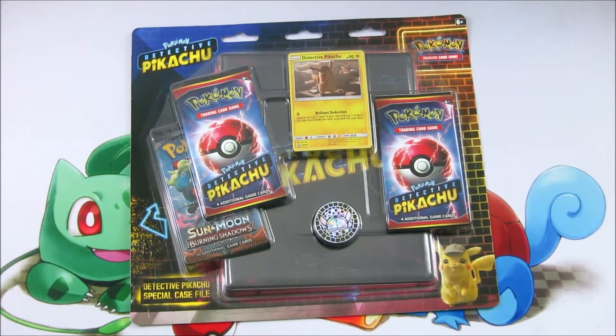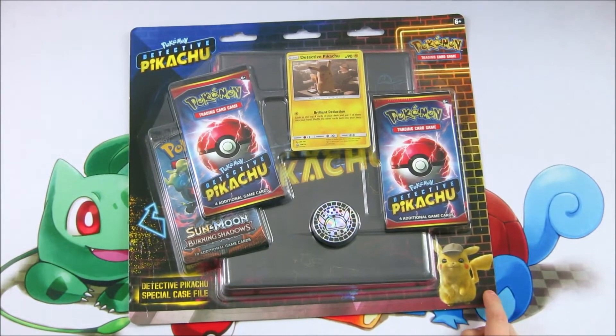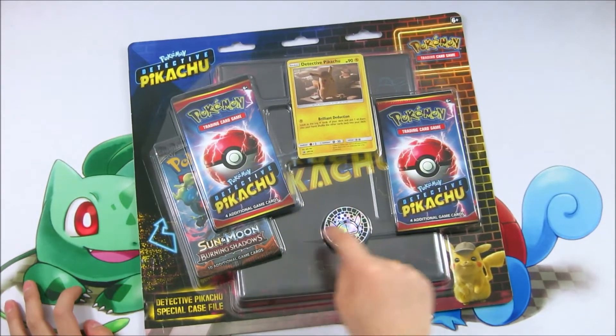Today we are going to open Detective Pikachu — the special case file. Inside there are two Centennial Detective Pikachu Retro Packs and one Centennial Burning Shadows.